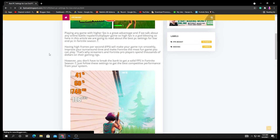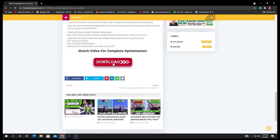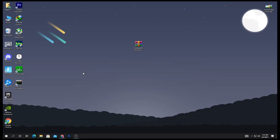Now I'm going to show you how to download the pack for the PC. Click on the download button — this will take you to the next page. Scroll down and click the download button again, which will take you to Google Drive. Click the download button there and download this pack onto your PC.